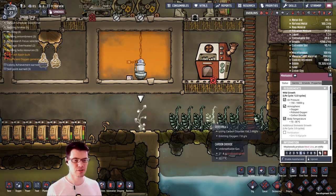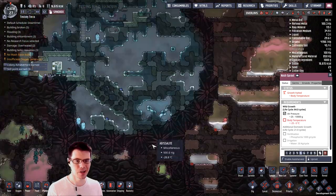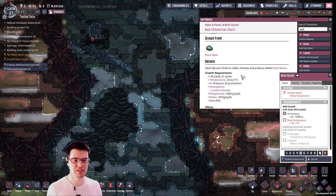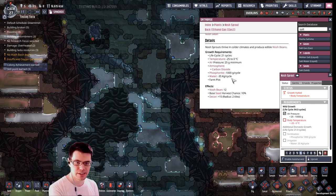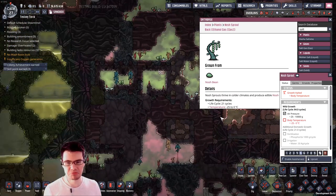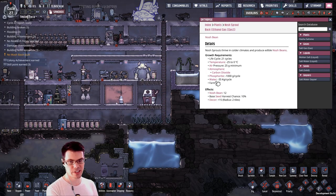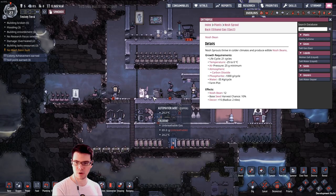This is a different plant — it grows beans. It likes to live at temperatures of negative 25 to zero degrees and lives in an atmosphere of carbon dioxide. The effect is the nosh bean, which is an ingredient to something else — specifically, the nosh bean is used in spicy tofu. However, it too consumes water and a little bit of phosphorite. This game should be called Water Not Included.